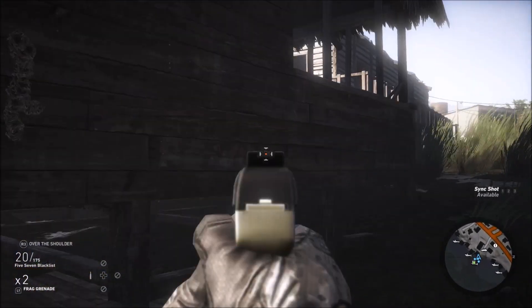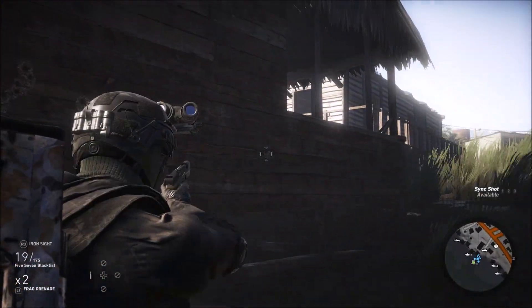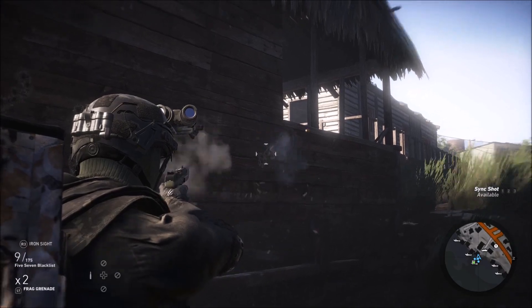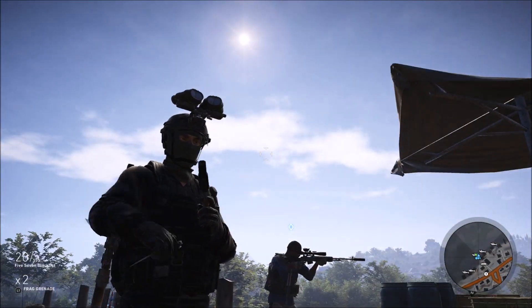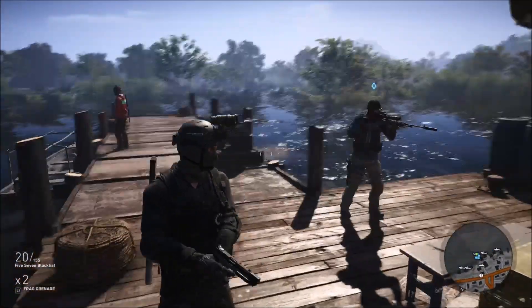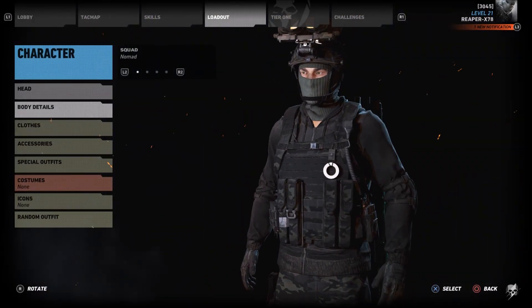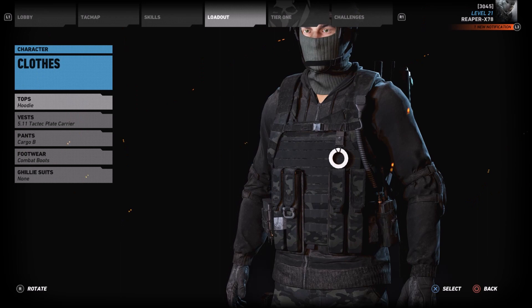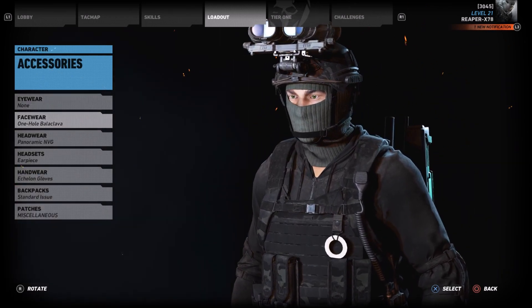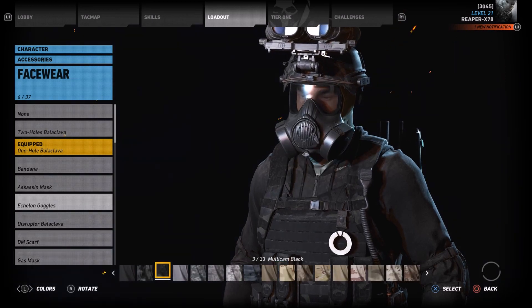And then finally the sidearm — even though I do have the camo on there, I'm not sure why it's not showing. I'm going to quickly go back into appearance and throw the Echelon goggles back on because I just think I like them better. There we go — put these on and I'll show you what these look like in game as well.